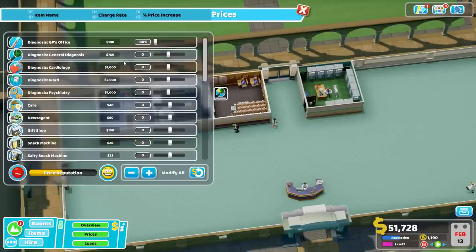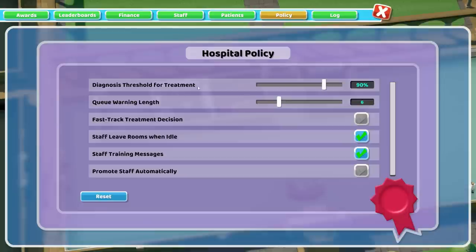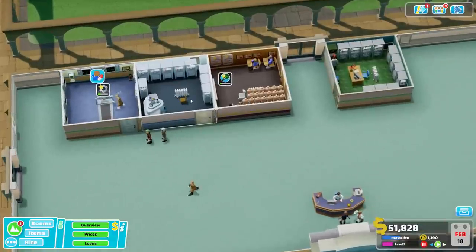One thing we want to do here before we get too deep in: drop the GP's prices down to minus 80%. We're going to be jacking up the price of the cures as we find them. We're also going to go into the overview, go into policy. I like setting, especially at the beginning of the game, my diagnosis threshold for treatment to 100% — I want to give myself the maximum benefit there. We're also going to set queue warding length down to three; I like to be told early when my rooms are starting to develop queues. Fast track for treatment decision — always on. Promote staff automatically — I like that on as well, but that's more of a personal preference.